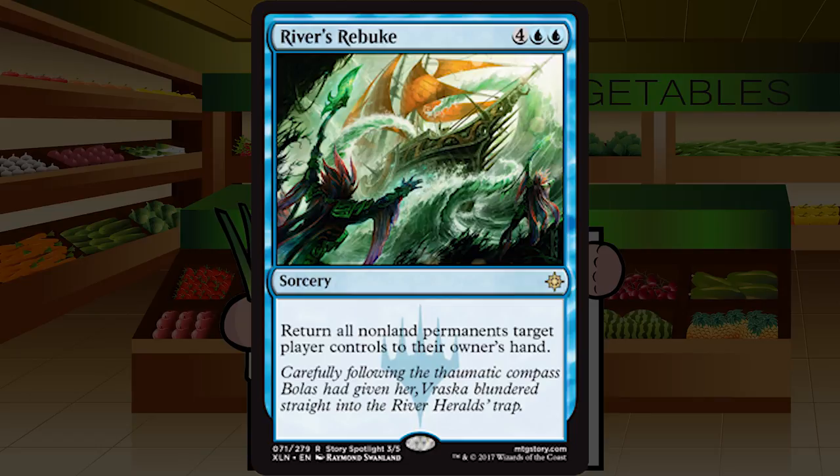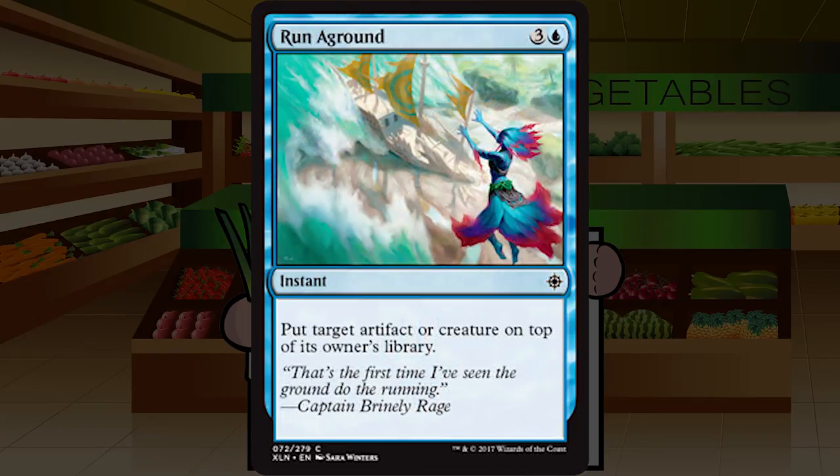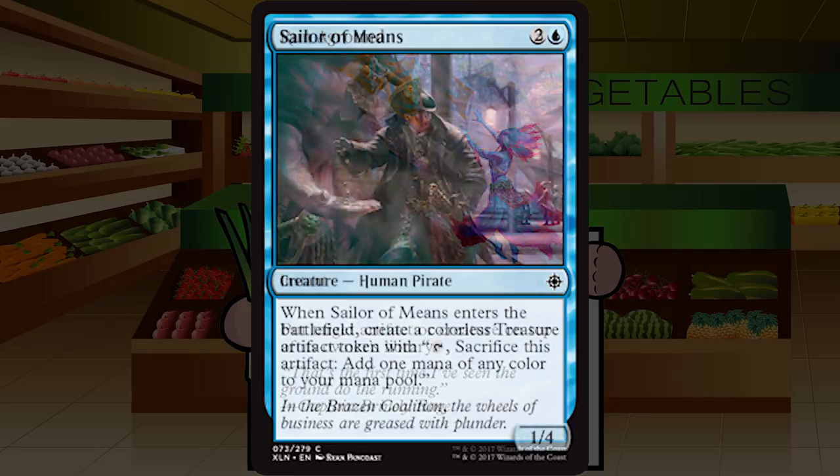Run Aground is three and a blue for a common instant: put target artifact or creature on top of its owner's library. This is literally just Griptide with the addition of hitting artifacts for free. Hitting something to the top of your opponent's deck is a real killer — taking away their draw step, forcing them to replay it, all at instant speed. I love Griptide, and this will always be included in all my blue decks whether controlling, tempo, or aggro. Solid B-minus.